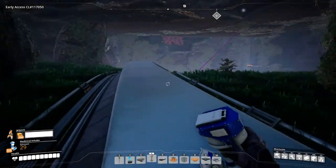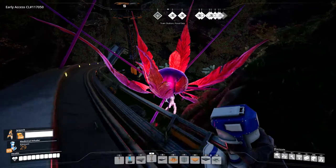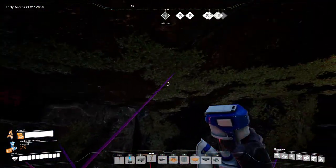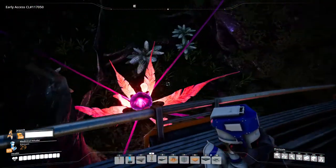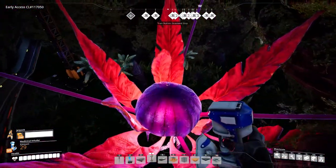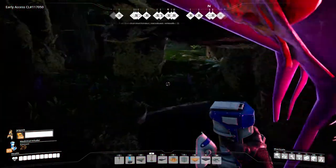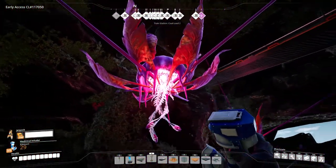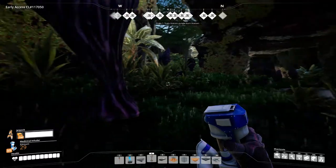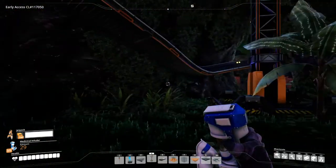I haven't seen anything else like this in the game. There are these flower things suspended by these pink cords. There's two of them, and you can jump on them. They're collision objects, but they don't seem to be doing anything. They're like blossomed, and then these are kind of popping open. See how the inside is coming out?